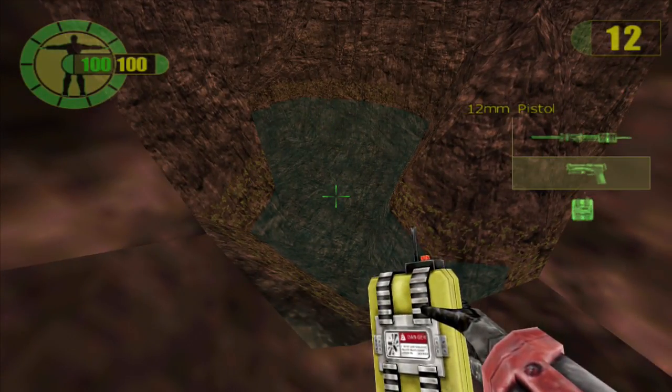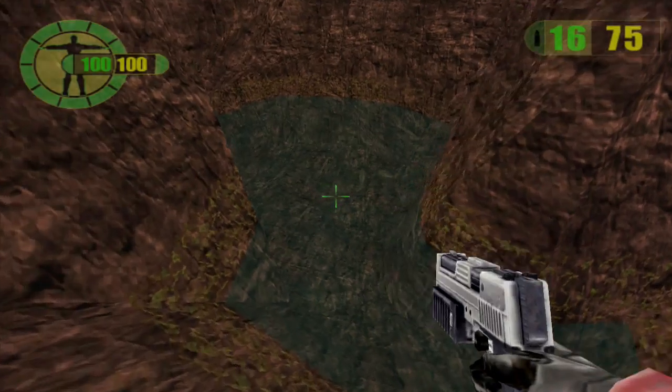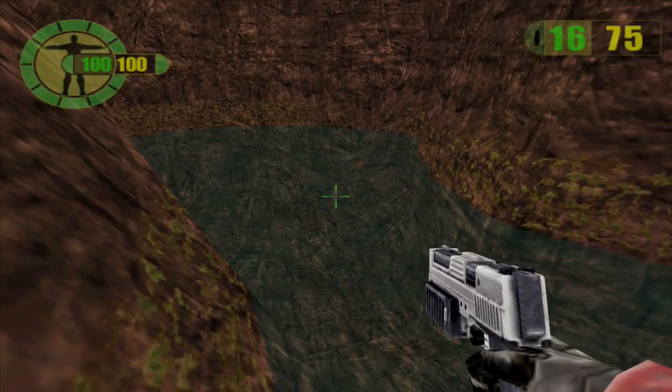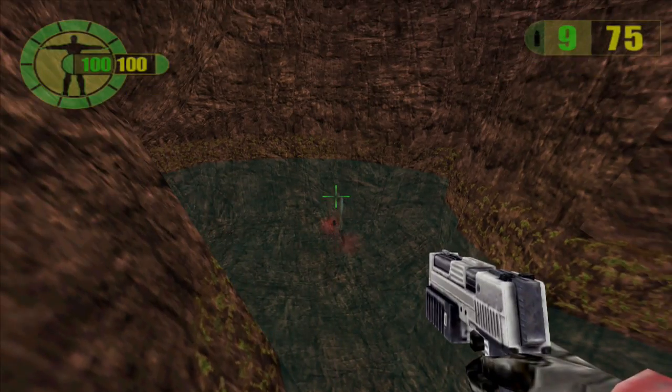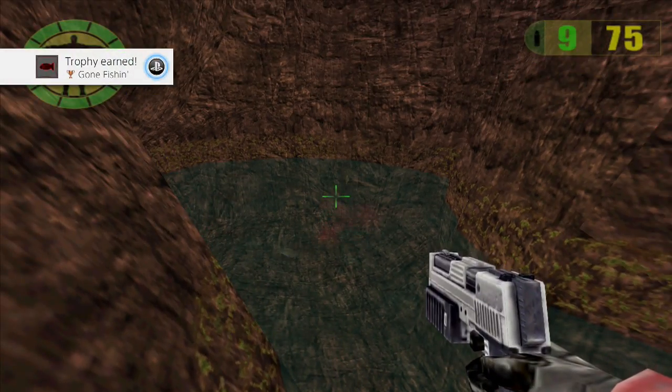Switch back to your handgun and then just jump down. Shoot one of the fish — and I hope you have got better aim than me. Then you will pop the trophy just like that.